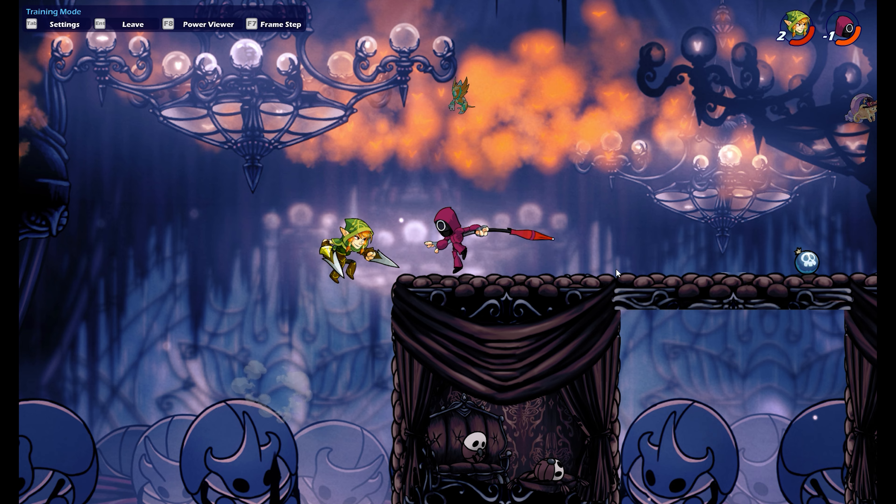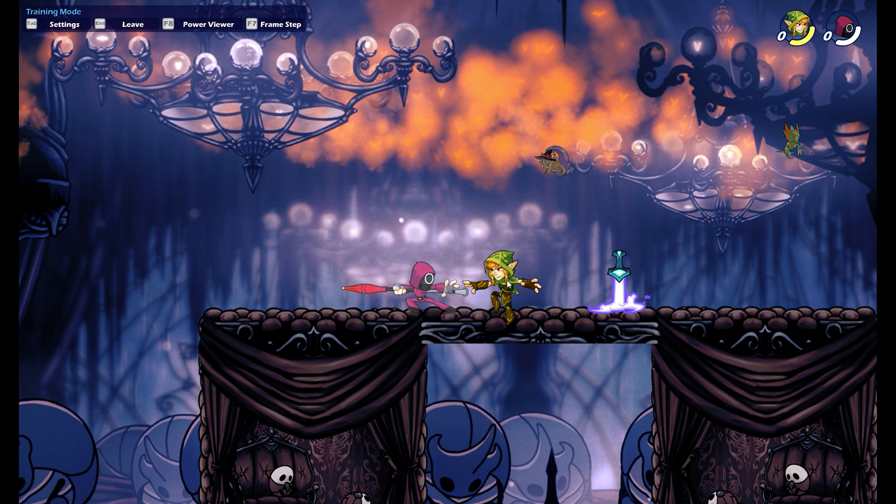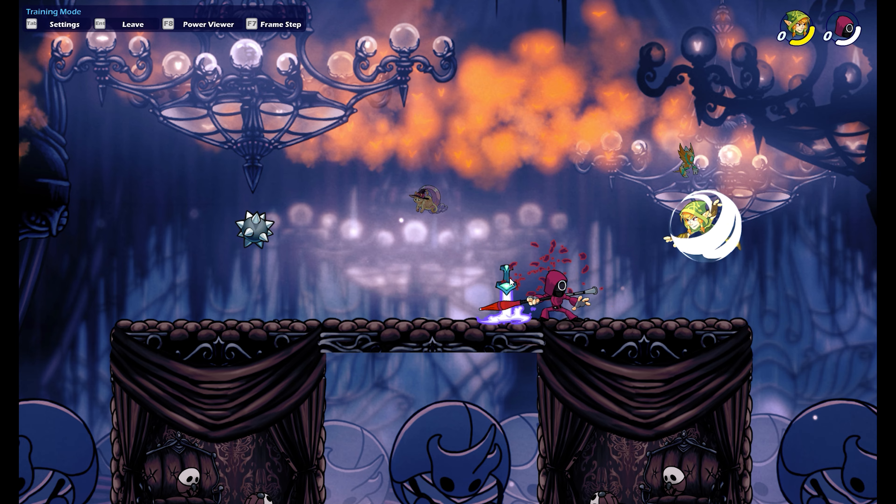Alright guys, so this is what the sword looks like — the moves on Hattori fit perfectly with this character. If you guys want a Squid Games map background, I will leave that in the link in the description as well.